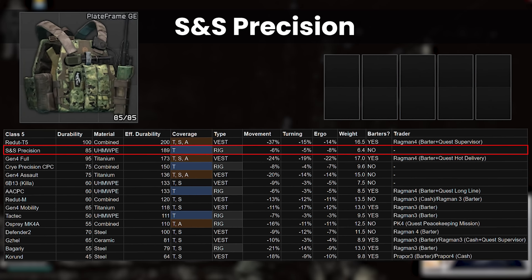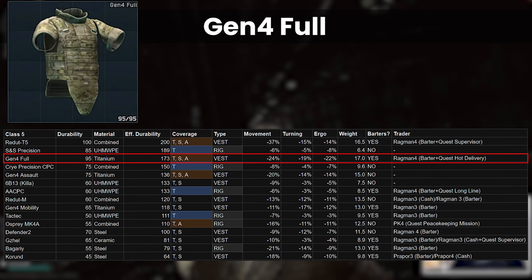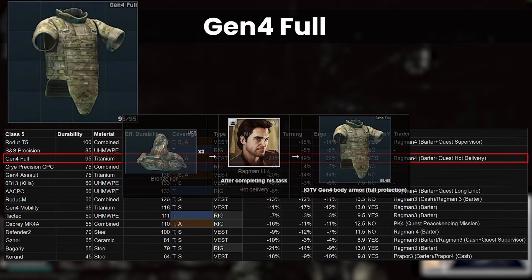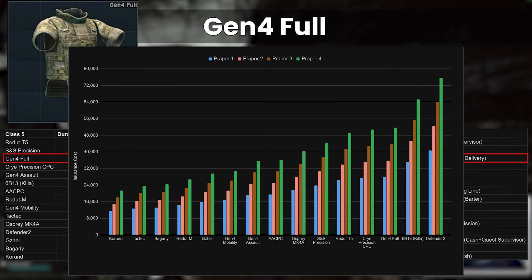The Gen 4 Fault is the same as it was in the last patch, with the third highest durability and bad stats. Although the minus 25% movespeed is more workable than the minus 37% from the T5, the ergo debuff is actually much worse at minus 22% versus minus 14%, which hurts ADS speed much more for modded weapons in close combat fights. Also, its 17kg weight equally sends us into the overweight territory almost guaranteed when gearing up for a raid. Like the T5, we get arms protection too, but it's good to bear in mind that as we move down the durability scale, this becomes less worthwhile. The issue with the Gen 4 Fault is the barter, which is accessed after completing Hot Delivery from Ragman 4 — three Lions typically costs around 400k, so it's rarely worth buying over the Redoute. As a titanium armour, its repair back to max is very average, and it's the third most expensive rig to insure at Class 5, with 52k from Prapor 4, so I'm not really a huge fan of this one.